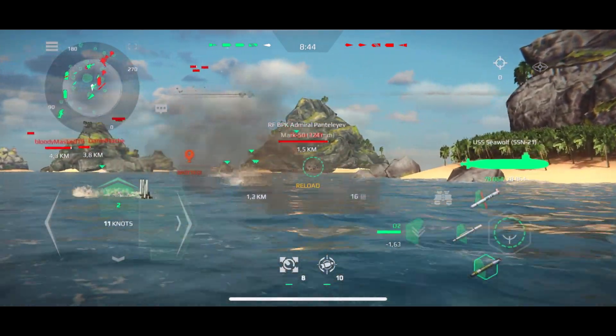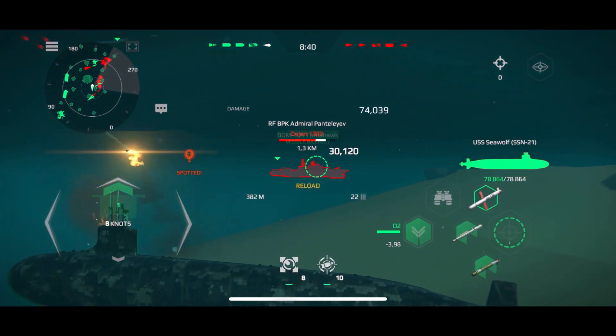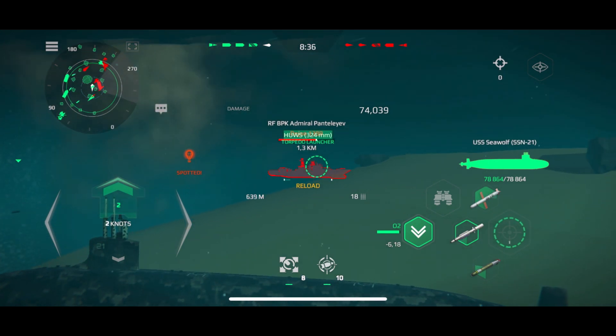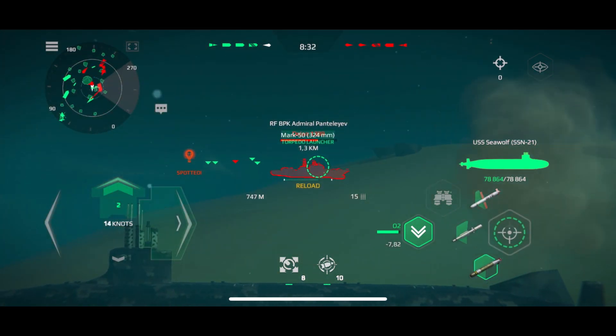Head at 25 knots. Turn left, 30 degrees. Stop the engines. Plot a blue line on the bearing of enemy contact. Missile silos 1 reporting. Missile away.